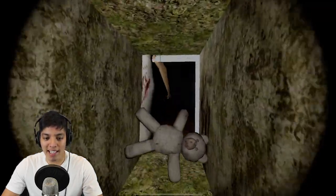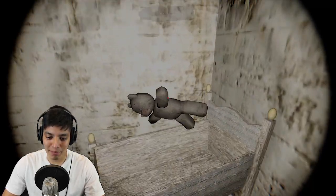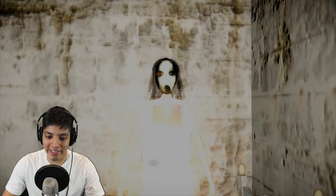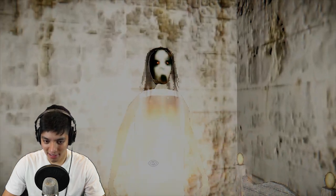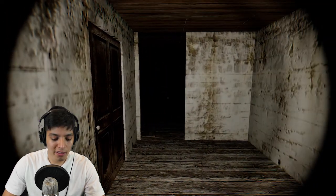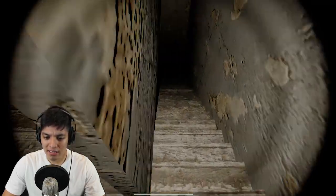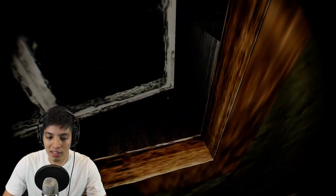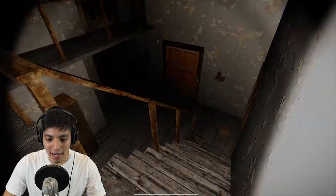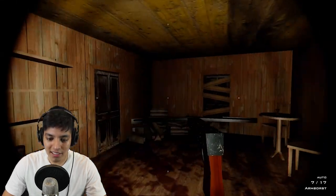Let's go summon Slenderina. Grab the teddy bear and we're gonna summon Slenderina. Granny's right there — I'm trapped. I'm gonna drop this inside the crib and Slenderina is gonna appear. Oh my god — Slenderina, you've never looked so awful in your life. Is granny coming? It looks even more cool when it's dark. Where's granny? I think we lost her. This window's open — granny's right there. Now we're gonna break out of here.